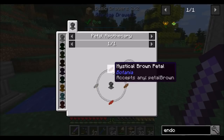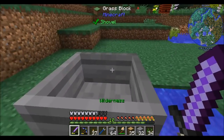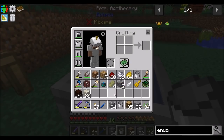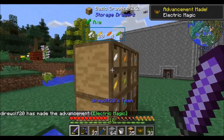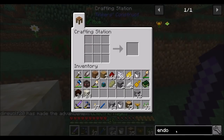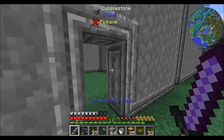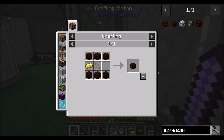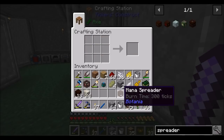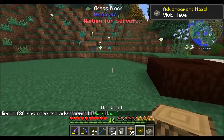So what we'll want to make is the Endoflame: two brown, one light gray, and one red. These go into the petal apothecary — two brown, light gray, red. And you can see that's an Endoflame. That'll be our first generating flower. The other thing we're going to need is a mana spreader — needs a piece of gold. Mana spreaders transfer mana from one location to another. So we're going to generate mana with the Endoflame, transfer mana with the mana spreader, and store mana in a mana pool. The mana pool is basically like your battery for mana.